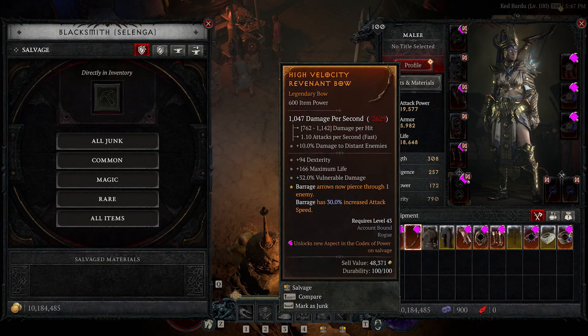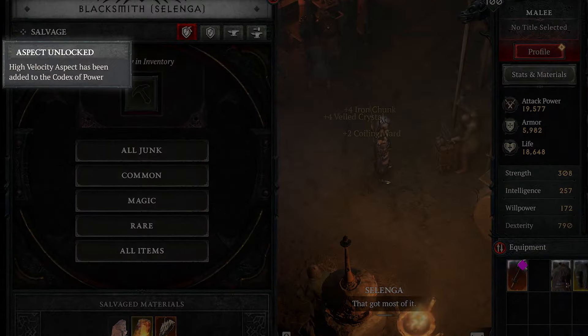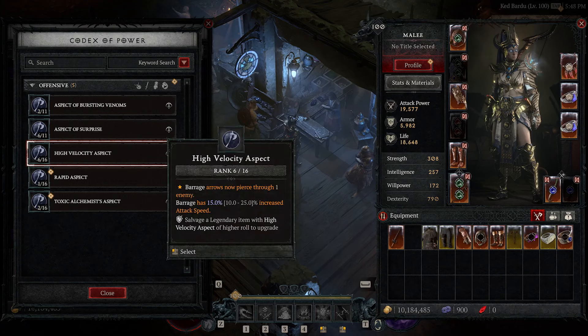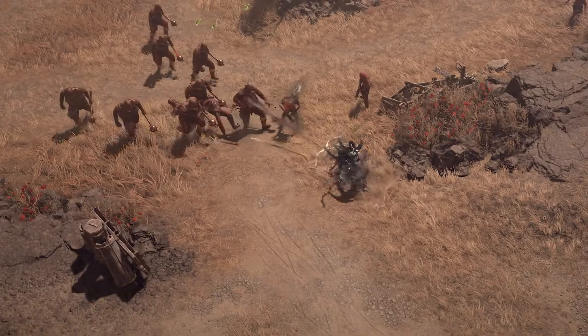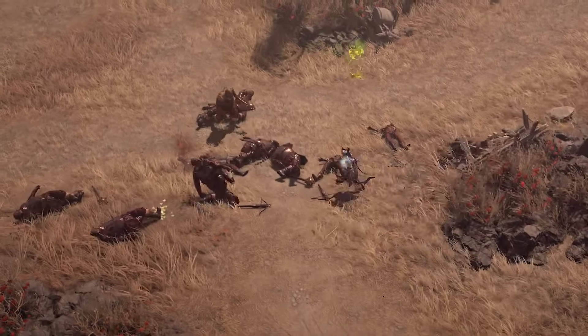We're making a pretty radical change to the Codex of Power this season, based again on the feedback that has been coming from our players. Now, every single Legendary in the game will be entered into your Codex of Power so that you can continually imprint the best possible version of that Legendary onto your gear. Going forward, there will no longer be carrying around all of these Aspect Crystals in your inventory — it's all going to be in the Codex of Power.